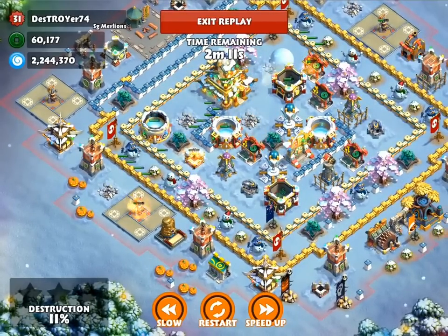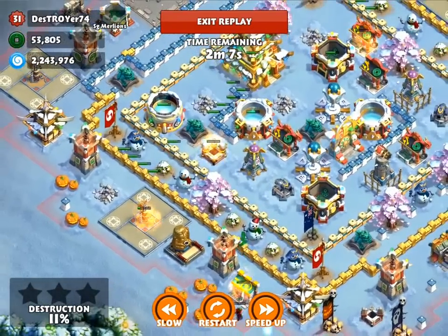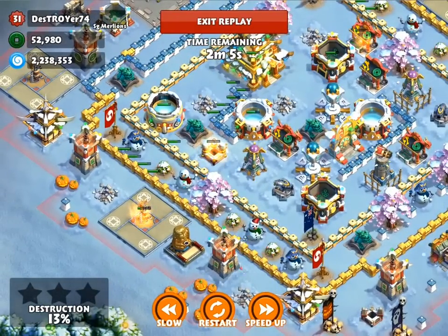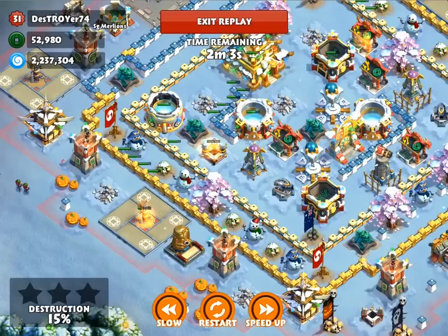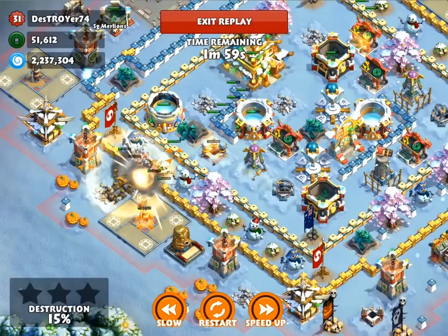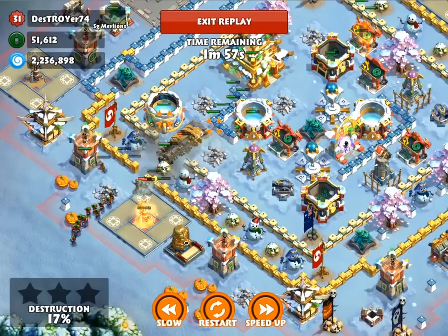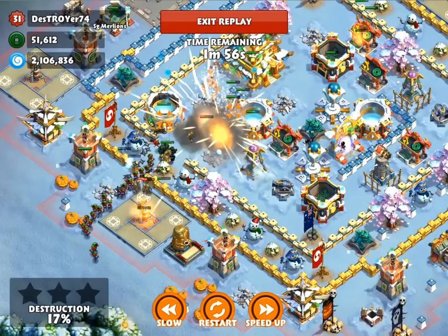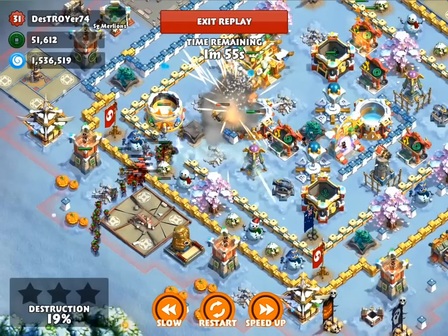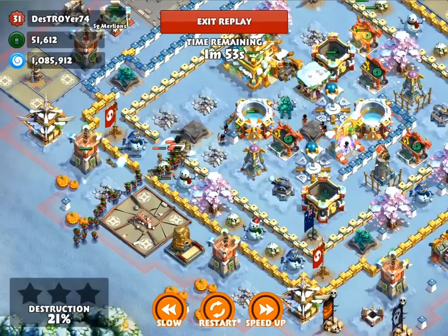He will be sending in a swarm of rams to get through my walls — they are level 7 and 8 walls there. I'm going to slow it down now after the rams come in, so the sound will be a bit funny. Here come the ninjas with the throwing stars. He takes down this level 10 essence storage before they even reach.